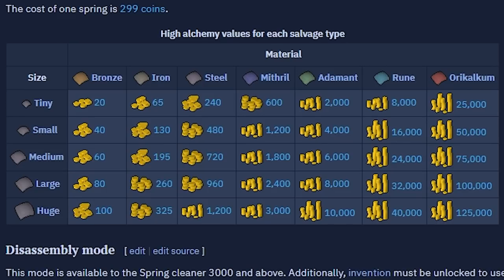Before this rework, when prices were much higher on springs, you could typically only alch the orichalcum salvage, the rune salvage, and some of the adamant salvage for profit. Now, after this rework, since the prices have dropped to 300 coins, you can alch most of these items, including most of the steel items and the iron huge salvage. Along with this, I wouldn't even be surprised if the prices of springs end up dropping even further. The amount of springs entering the game from Treasure Hunter is insane, and I'm okay with it.